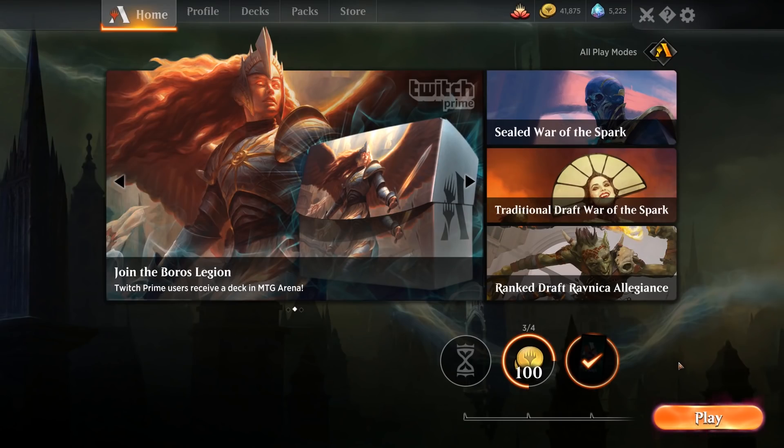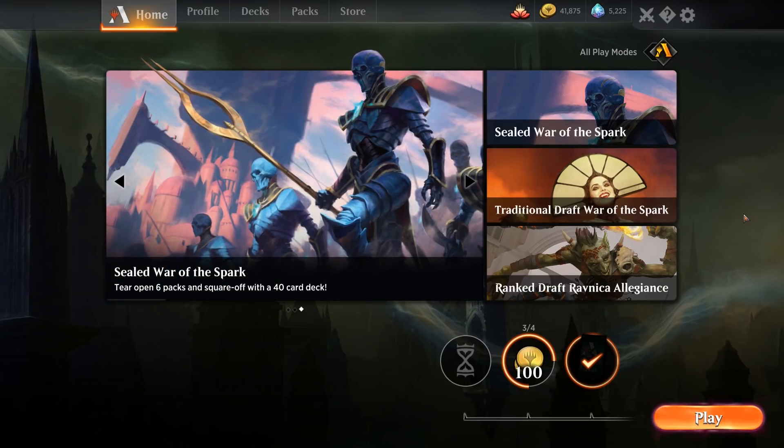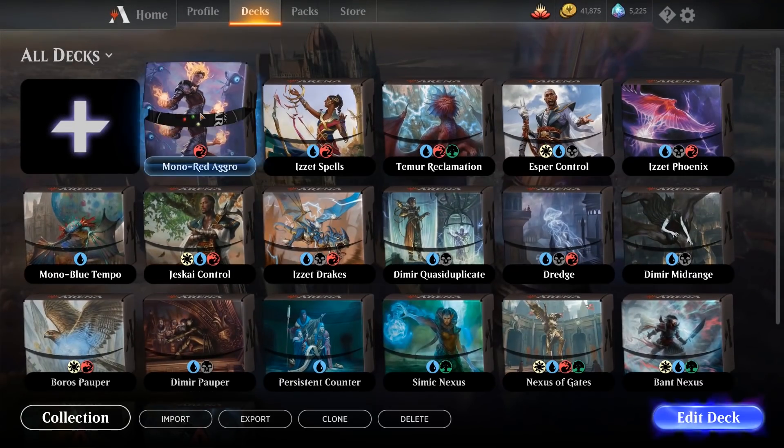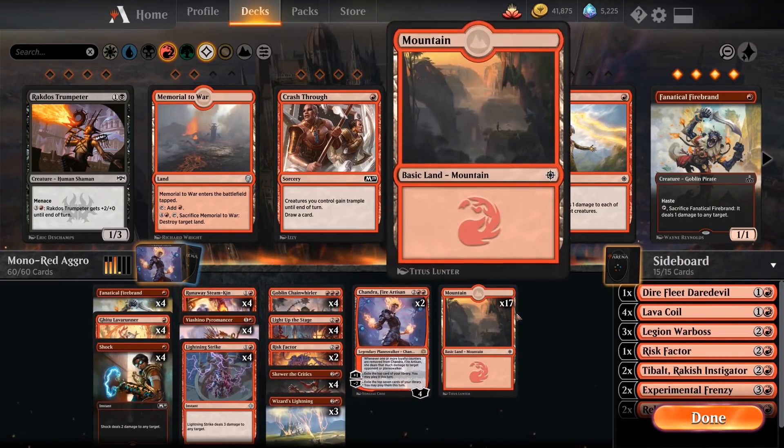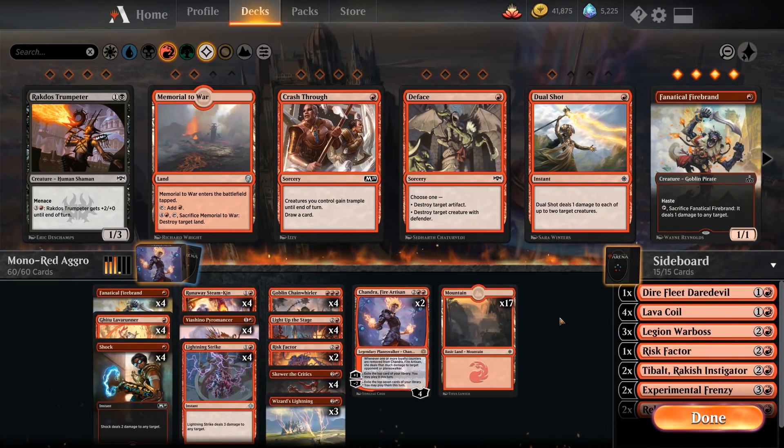Mono Red is tons of fun — you get through your games quickly and can compete against almost everything, apart from the hardest counter decks. A full-on life gain deck might not be the best matchup, but how often does that happen? There may be changes coming later down the line when people find some new tech, and there will most likely also be a Big Red video. But this is it for the aggro version — have fun playing it yourself, burning people out in Magic Arena. See you again next time, ciao!